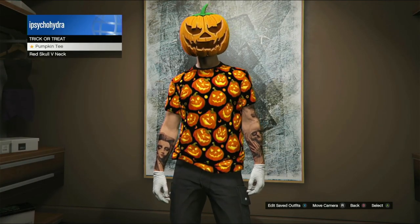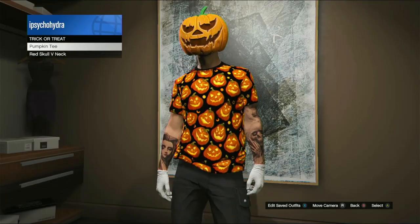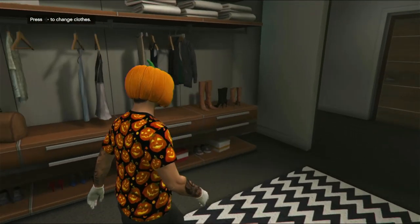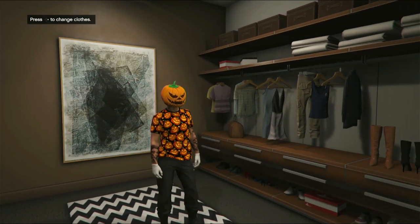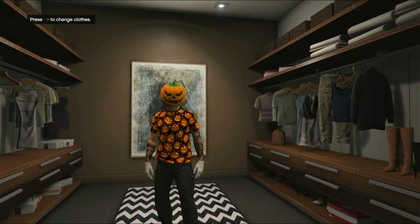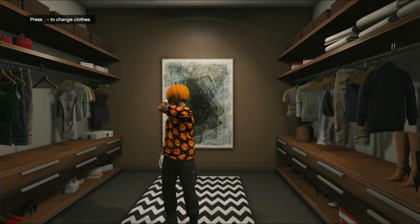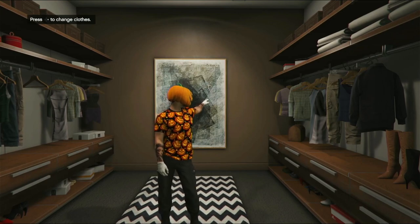Here it is — we have the trick-or-treat category, and we have the red skull v-neck and the pumpkin tee. We have the new pumpkin mask and the new pumpkin tee. All I need now is the alien boxers that you get when getting abducted by the UFO — we're doing a whole video on that. We're going to experiment: can we get abducted, can we abduct animals, can we get abducted as an animal using the new pumpkins that turn you into one?